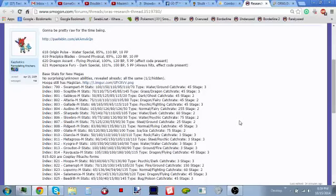Mega Diancie: 50 HP, 160 Attack, 110 Defense, 160 Special Attack, 110 Special Defense, 110 Speed — before it had 50 Speed. Y'all don't want this glorious princess Moon Blast. Wait, didn't we already hack our way into Mega Diancie? Why didn't we realize it had this Speed until now? I can't wait to run Rock Polish and destroy everybody. Oh, you don't even need Rock Polish — it's gonna be so good.